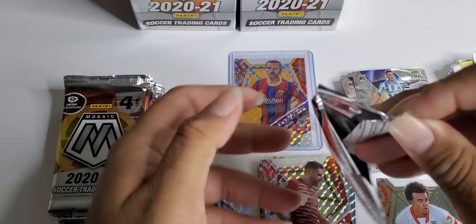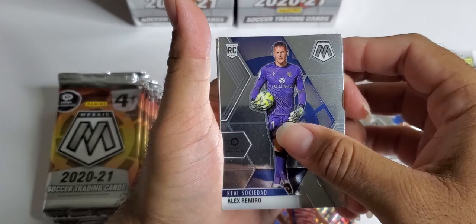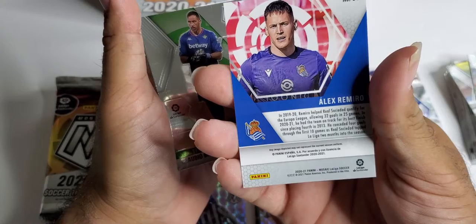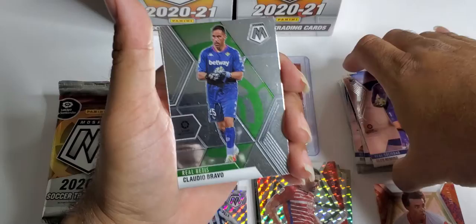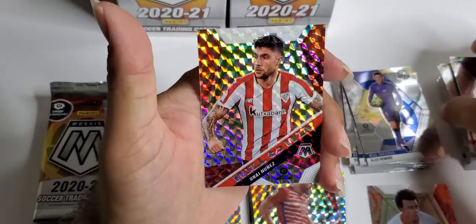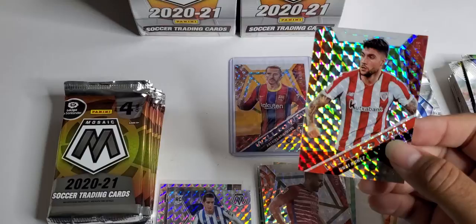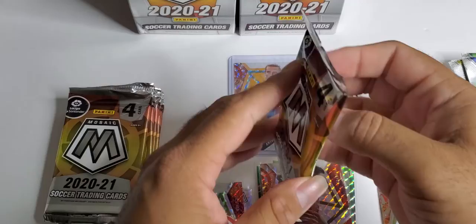I wonder if we could pull an auto — maybe. Alex Ramiro, rookie — is he a goalie? I'll see if it shows the position. Claudio Bravo. We got an upside down card — hey, what are you doing upside down? Fernando. Will to Win — that's not a numbered card, just a regular one. Nunez. I don't know, I'm liking these cards regardless even though I don't know who they are — still fun.